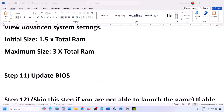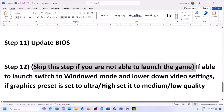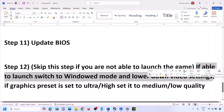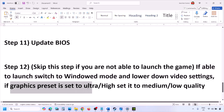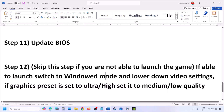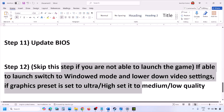After the BIOS update, log into the computer and launch the game. The next step — which you can skip if you cannot launch the game at all — is to switch to windowed mode and lower the video settings. If the graphics preset is set to Ultra or High, set it to Medium or Low. Also try turning V-Sync off or on and then check.